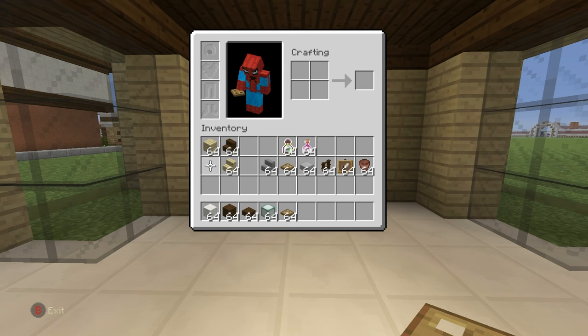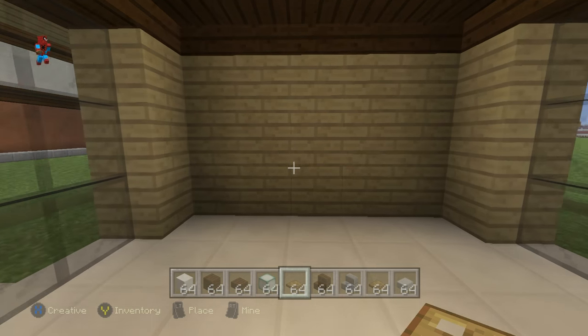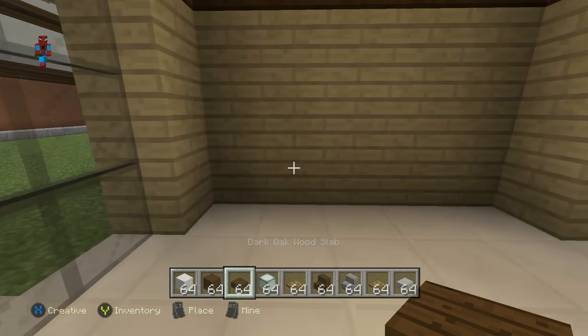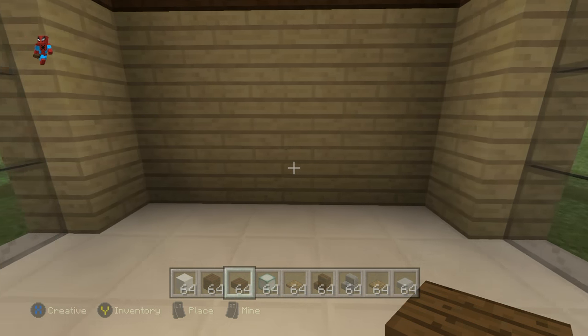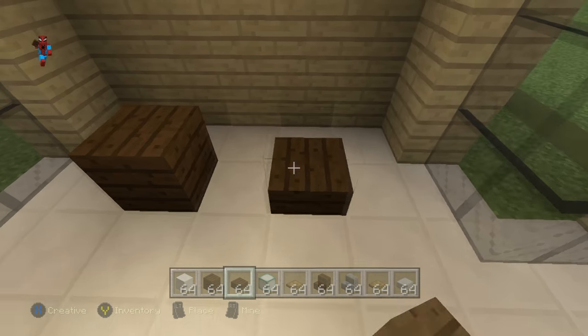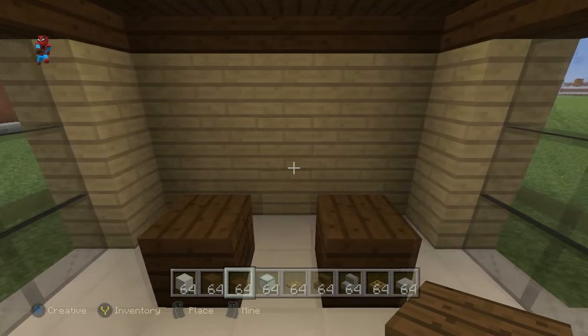The next thing I'm going to do is add a nice little till area and a cash register, and that's going to be right in the very back center of our pharmacy. The cash register area will come off the back wall, coming out three blocks from the center. Leave a gap of one, and on the floor place a dark oak wood plank on the left and right of that back center row.